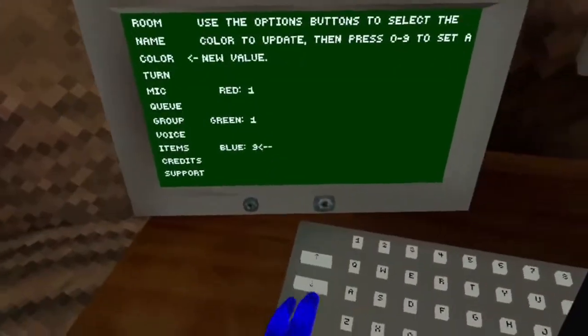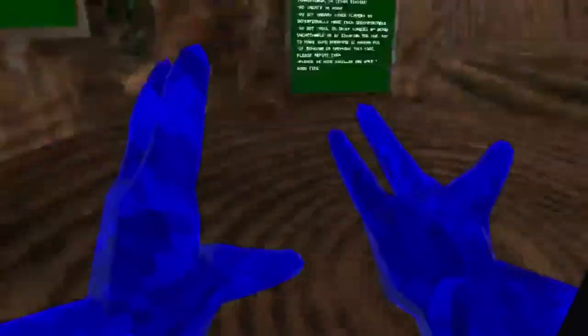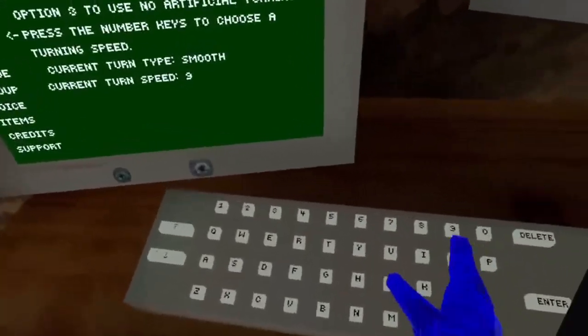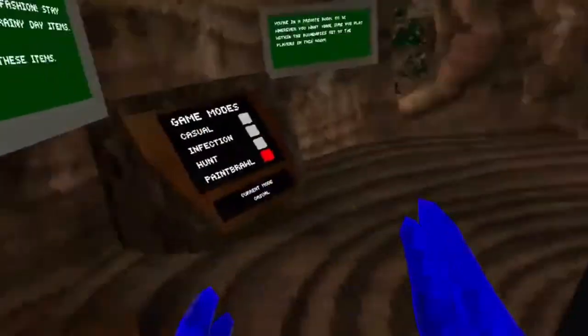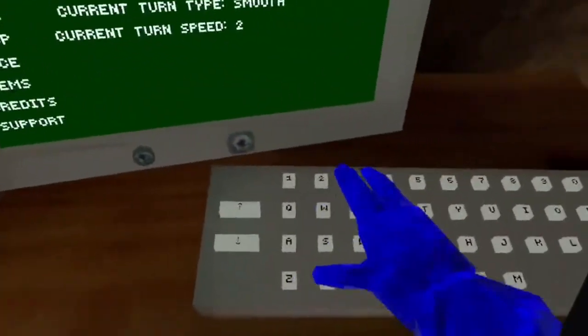For turning — currently it's set so you use the right joystick to turn. You can use it to turn and adjust the speed. All the way down to one — that's the slowest. Two is slightly faster, three is faster again.